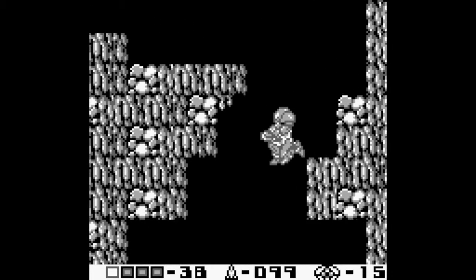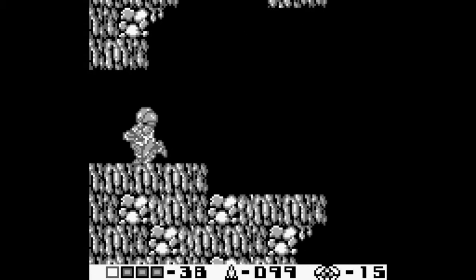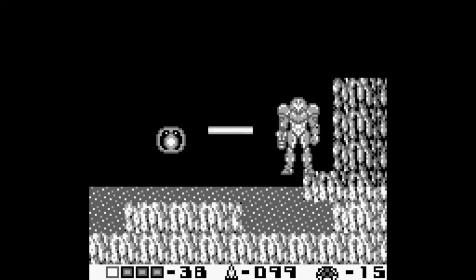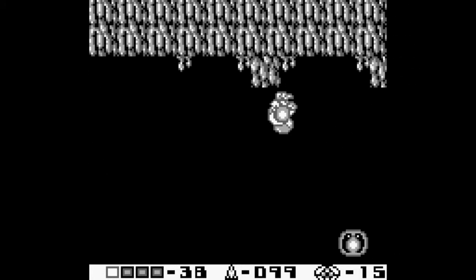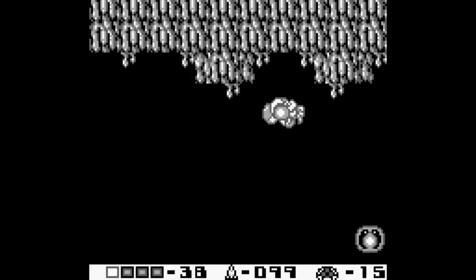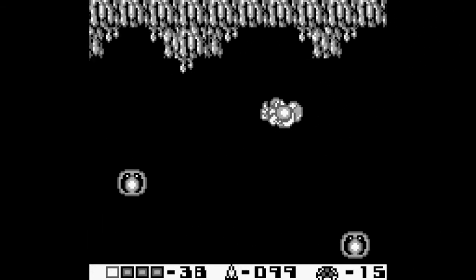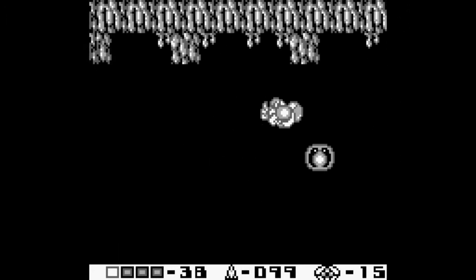They've also got Dragonflies here for some reason. These creatures are called Flits, or Fleets — they look like little amoebas, but essentially they're moving platforms. The ones in this room move all over the place, kind of like Ice Man's stage from Mega Man 1. However, the Space Jump makes quick work of it all.